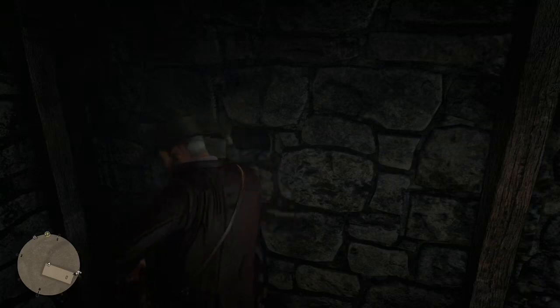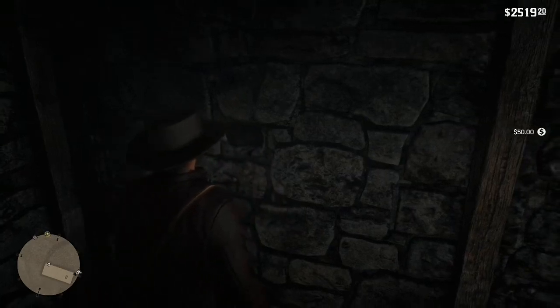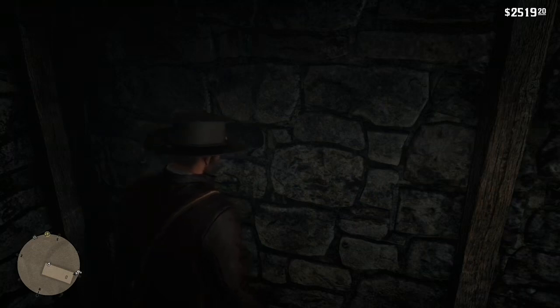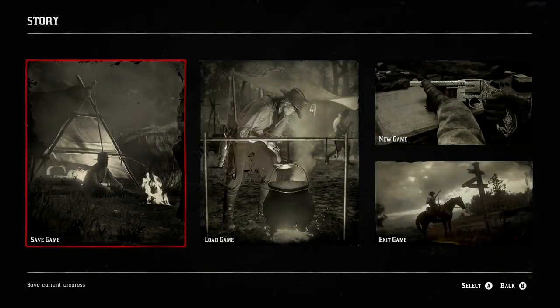So I'm going to show you guys how to keep getting $50 every time, how to get it more than once. After you grab that hidden stash from the wall, you'll just save your game. So press pause, go to story, save game, and then you can save your game in a new slot or a current slot you already have.